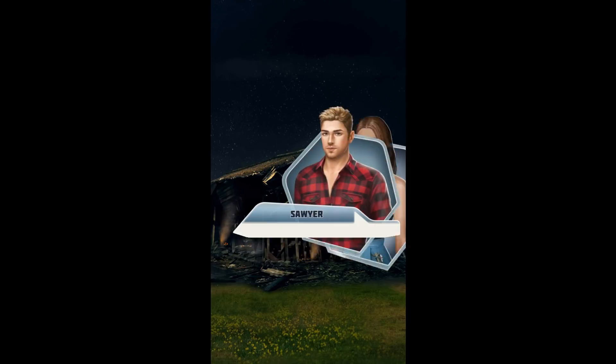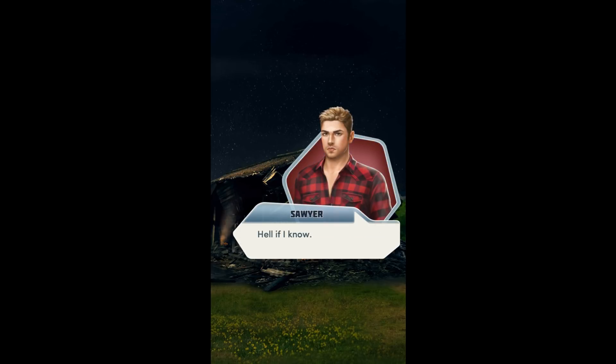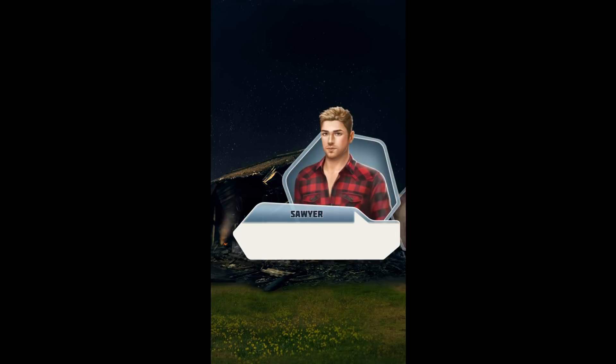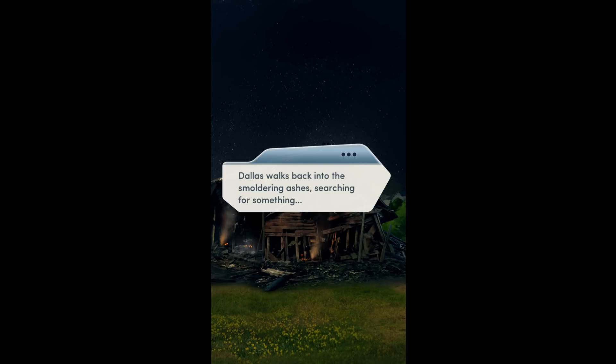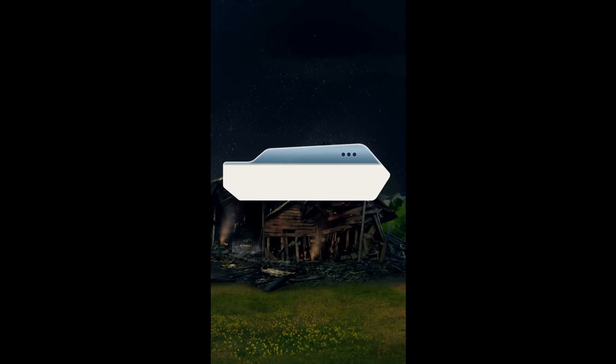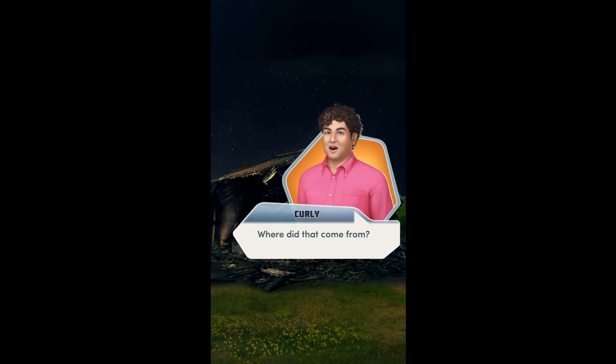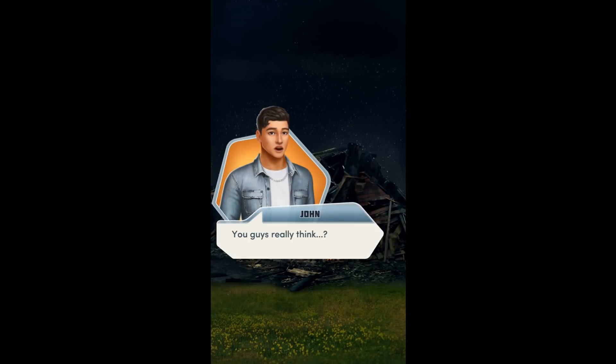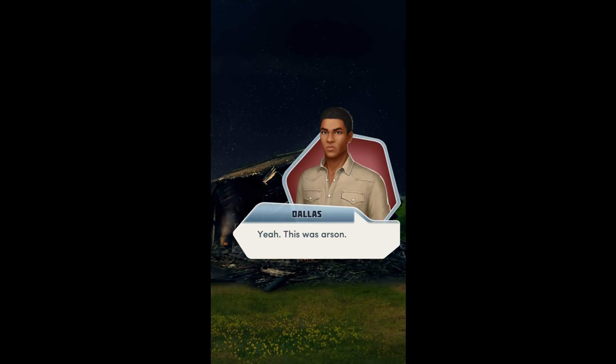How did this even happen? Hell if I know. Maybe a lantern fell over? Maybe this was no accident. Yeah, I was thinking that too. Dallas walks back into the smoldering ashes, searching for something. Look at this. He kicks out a metal gasoline can from under the wreckage. Where did that come from? I don't know, but we never leave gas cans in the barn. You guys really think? Yeah. This was arson.